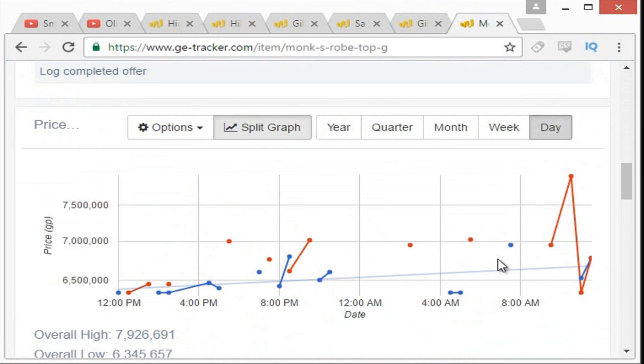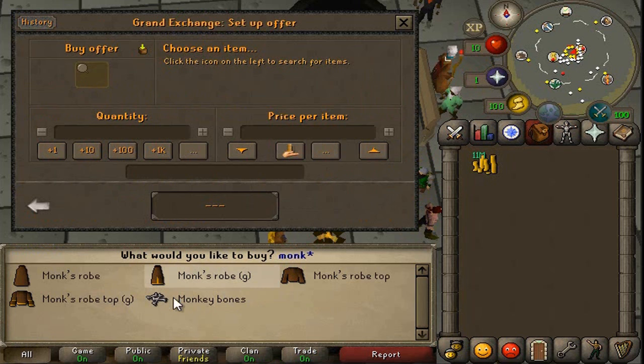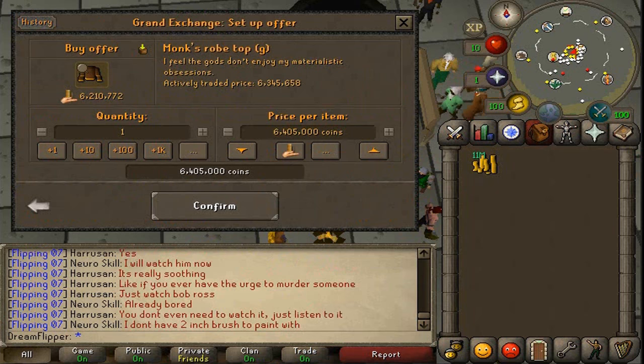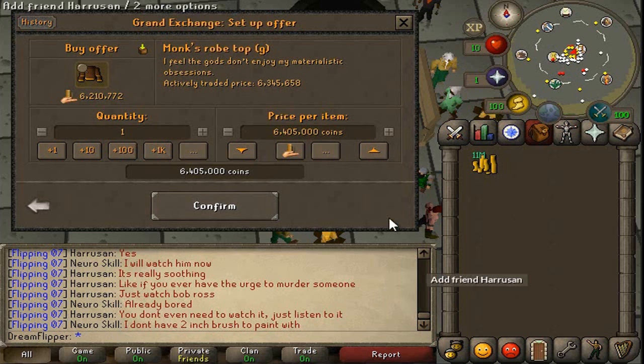And finally, we're going to try maybe the Monk's Rope Top G again. It has a pretty big swing in its price - you can see almost a 700,000 or 800k swing. So we'll try just to see if we can snipe it for its low price, because a good amount of profit if we could buy it for about 6,400k and sell it for 7 mil would be very good. But we'll just try for one and come back when these items have all bought.